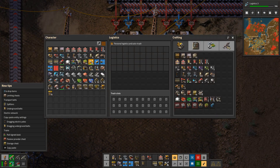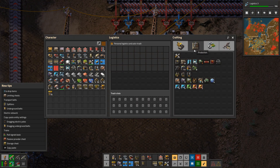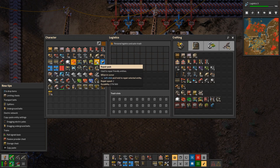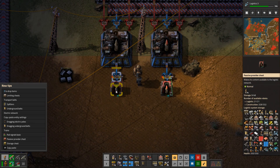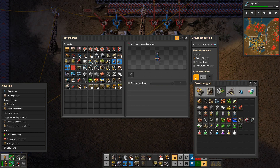I'm just gonna do this here — put the inserter in, use red wire, connect it to the chest. And basically if you want, you can enable a condition, and for this...